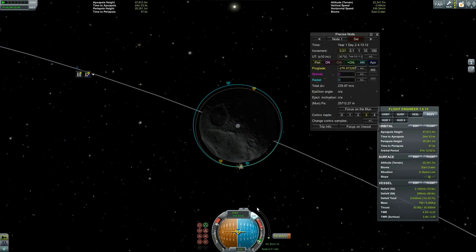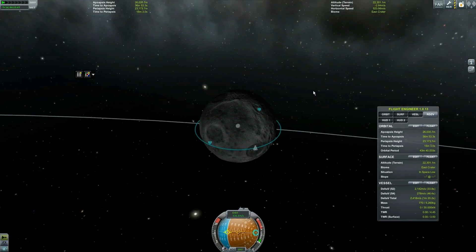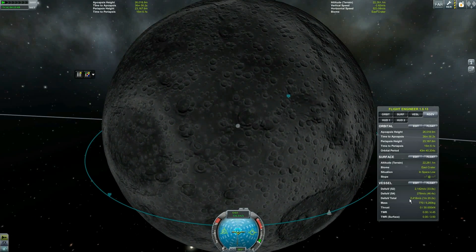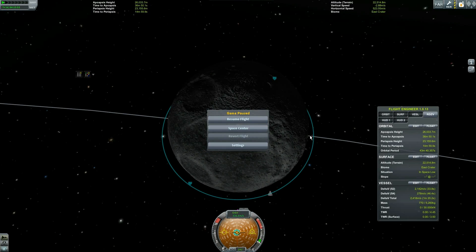And I'm in orbit. Simple, easy, no fuss, no muss. I don't really know what the whole argument about how hard it is to get into orbit with FAR is. I did it with a rocket roughly the same dimensions as a number two pencil. Hope you enjoyed watching this. I enjoyed making it. I'm Fifth Horseman and I will, as always, talk at you later.